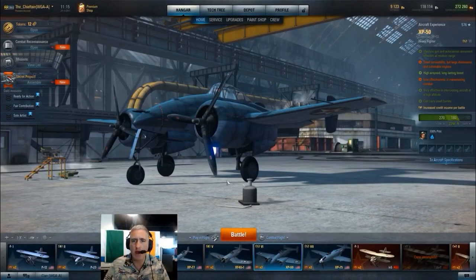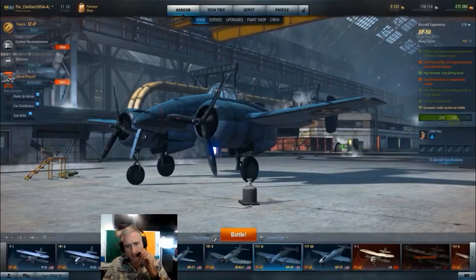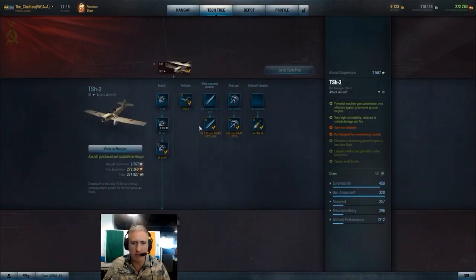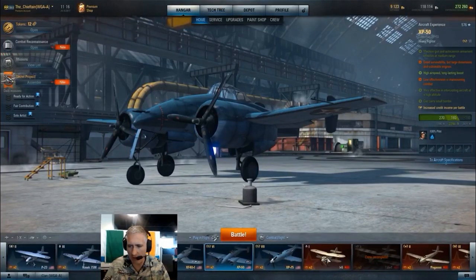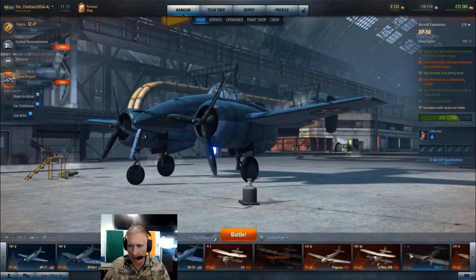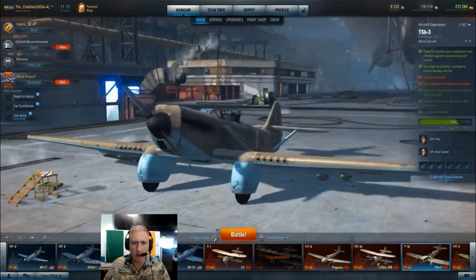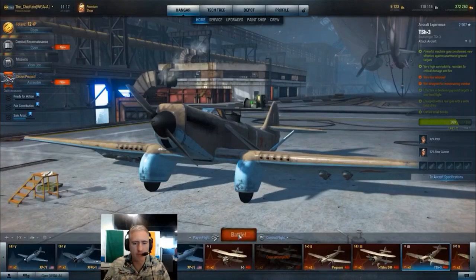And away we go. Let's go back to... where am I? On the Tisch 3, fully upgraded. I need 2600. I need another Cumpa Fest, so let's hop over here in this wonderful monoplane. Lots of 7.62s. Let's see how I do.